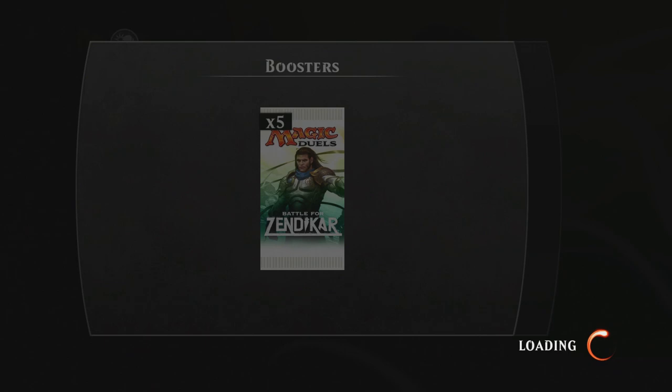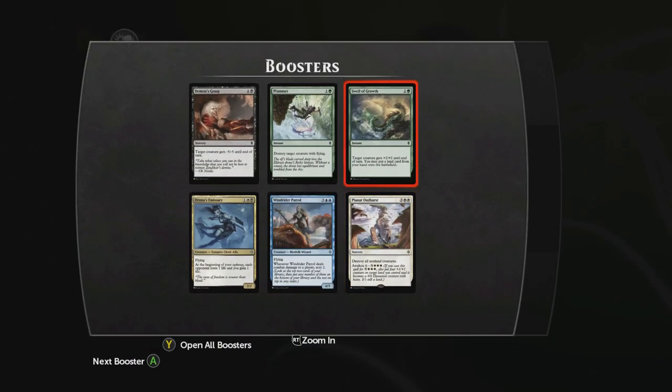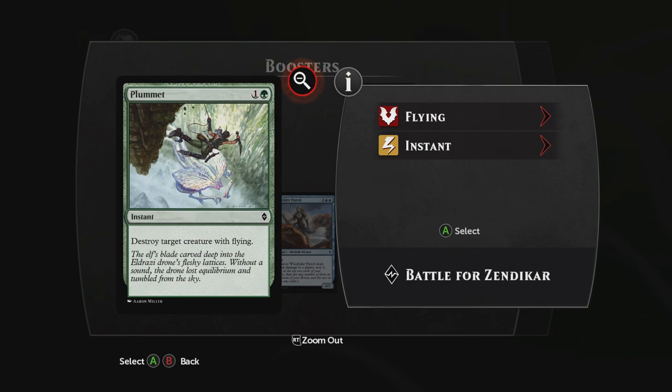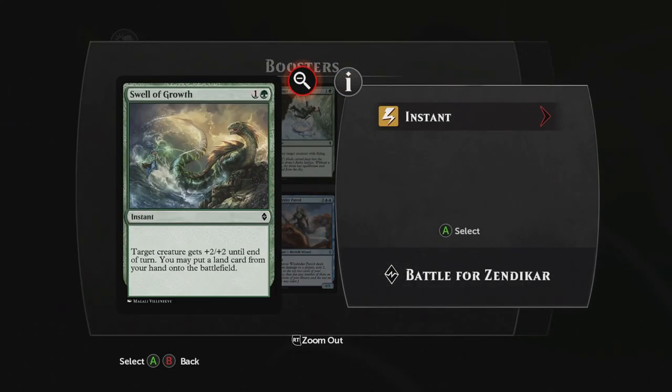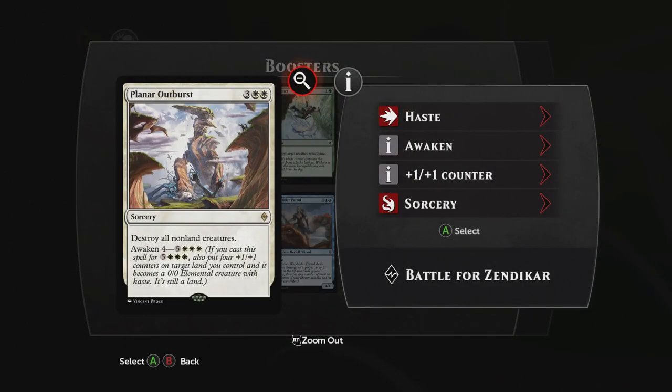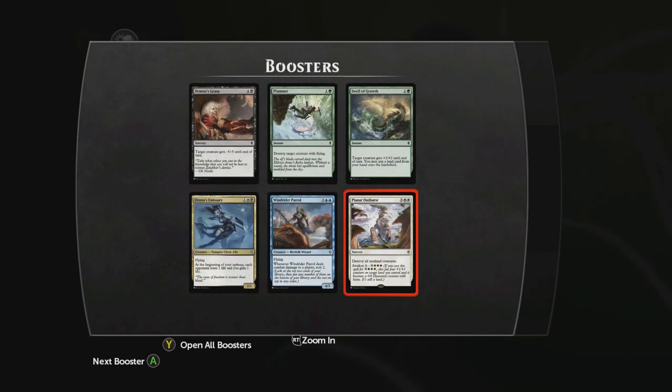Next booster. We got some fun stuff in here. Demon's Grasp is a sorcery — target creature gets -5/-5 until end of turn. We've got Plummet: destroy target creature with flying. Another Swell of Growth. Another Drana's Emissary. Wind Rider Patrol: a 4/3 merfolk wizard with flying — whenever Wind Rider Patrol deals combat damage to a player, scry two. Then our rare for the pack is Planar Outburst, a sorcery for five: destroy all non-land creatures. And you can pay the Awaken cost of eight to also put four +1/+1 counters on a target land you control, and it becomes a 0/0 elemental creature with haste — it's still a land. It's pretty cool! I like cards that destroy everything — that's always a good time.